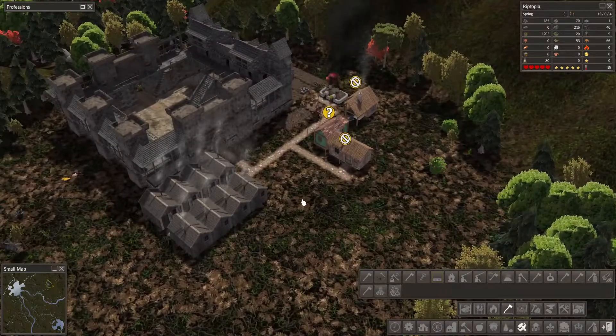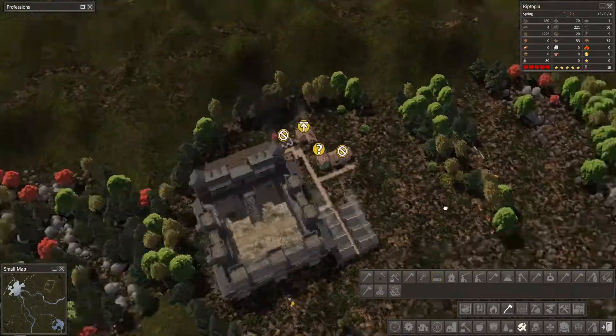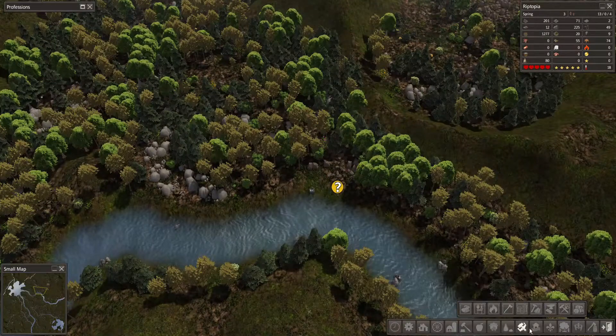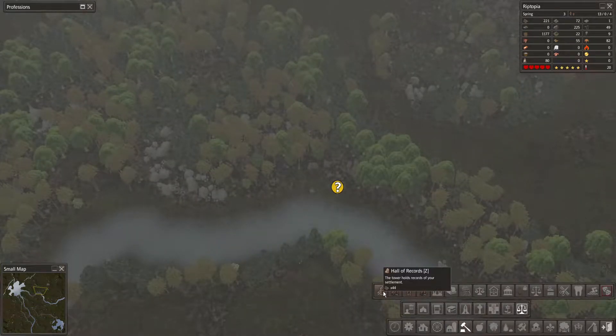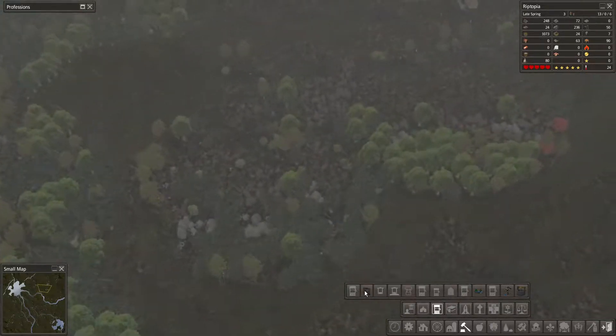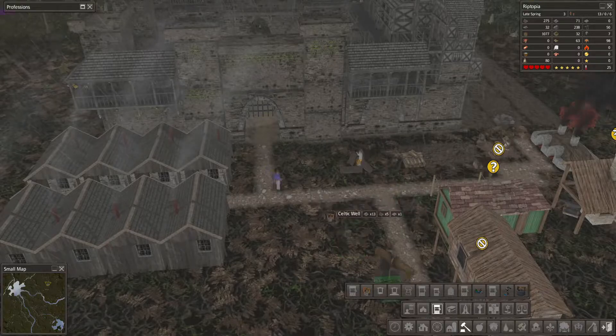I do want to get the docks set up somehow — that's on the list. We're into spring so we need to get the trading post up pretty quickly and think about what we're going to trade. We need to get some seeds. Where do we find a trading post? Under roads, storage, markets, trade — there we go. Trading buildings. We also want a well — I'm quite liking this Celtic well, we can put it on the corner there.